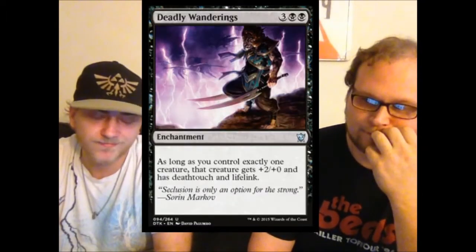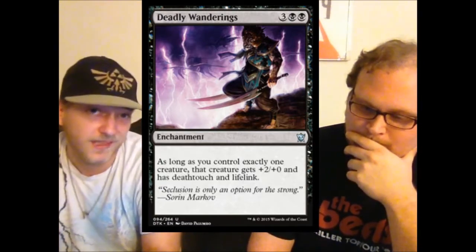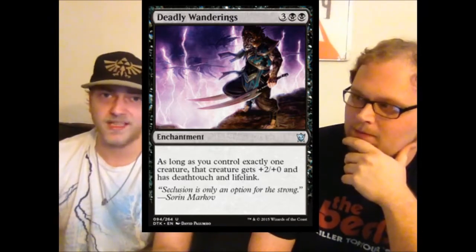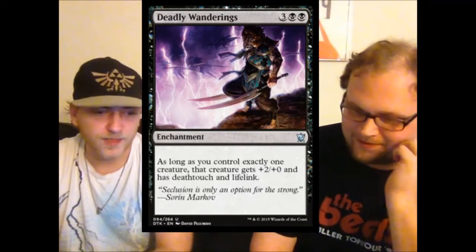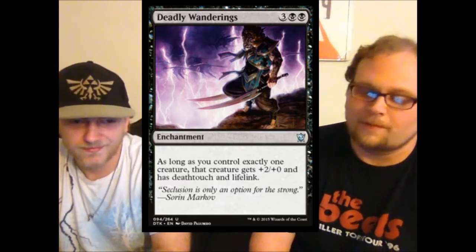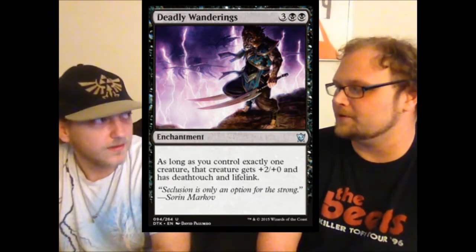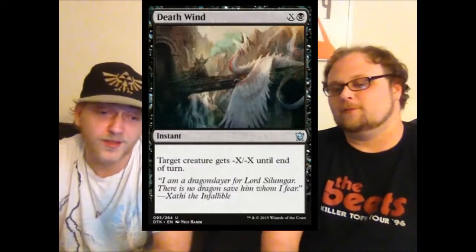Here's a silly card — Deadly Wanderings. It's a five-mana enchantment, and as long as you control exactly one creature, that creature gets plus two plus zero and has deathtouch and lifelink. This could potentially be a limited bomb if you're going for a build with just a few creatures — your one creature becomes a six-six flyer with deathtouch and lifelink. That's an unstoppable juggernaut, but I really don't like this card at all.